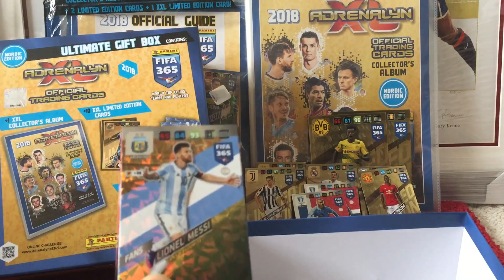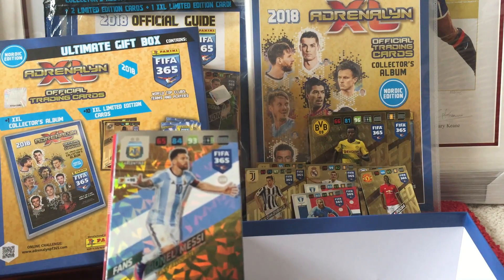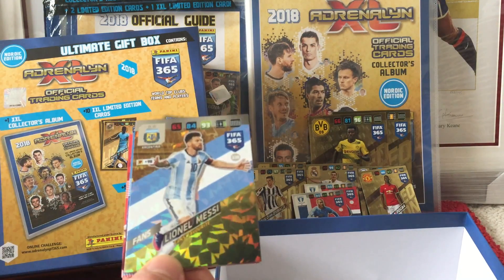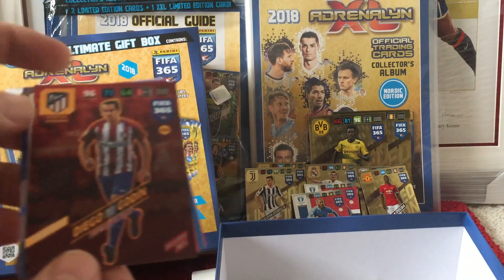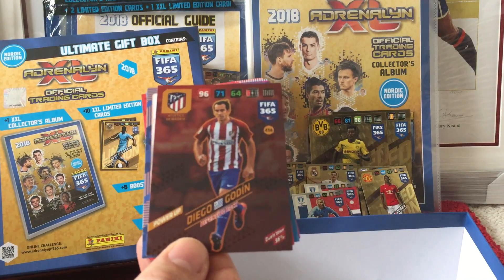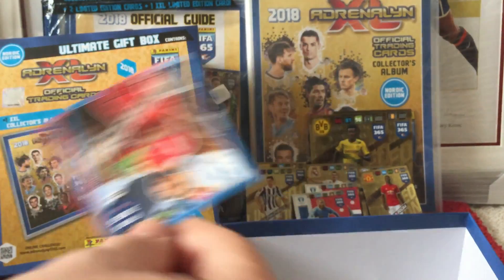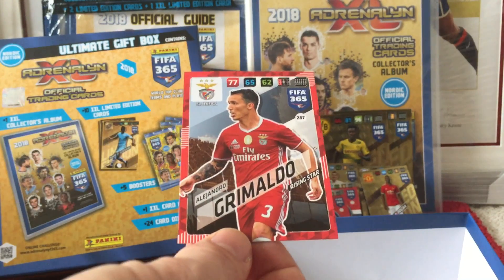And then we have a Lionel Messi fans favourite card for Argentina — a pretty cool looking card and obviously anything Messi or Ronaldo is always a nice card to get. You can see a pretty cool holographic effect on that card. And then we also have a Diego Godin defensive rock power up card for Atletico Madrid. And then Peruzzi, Pizzi, Willand and Grimaldo.